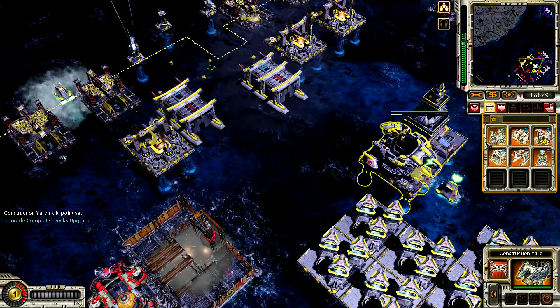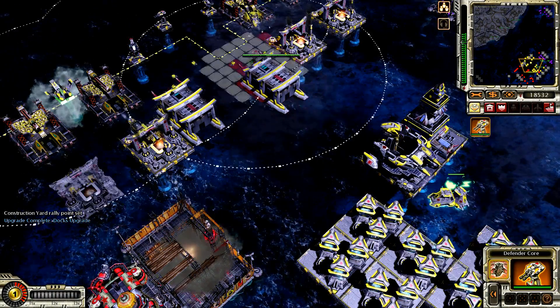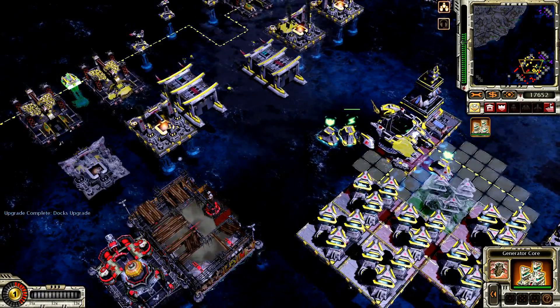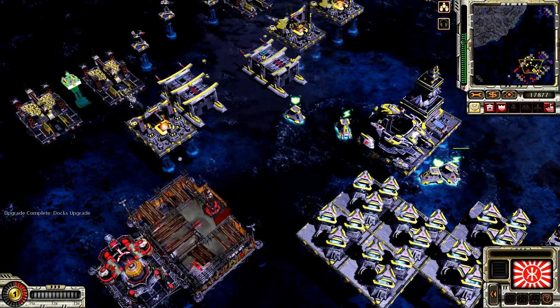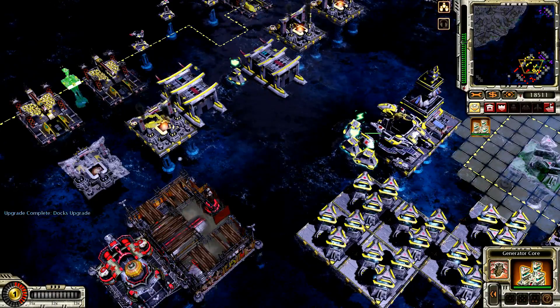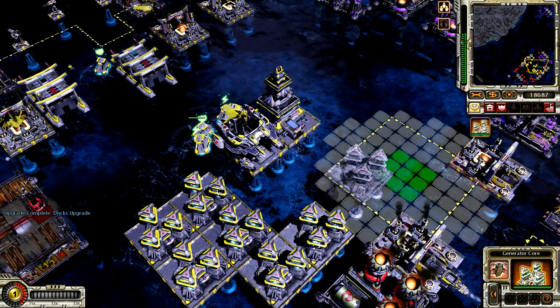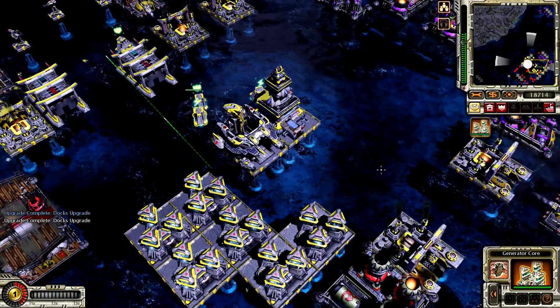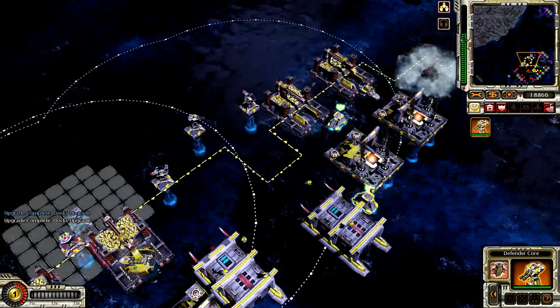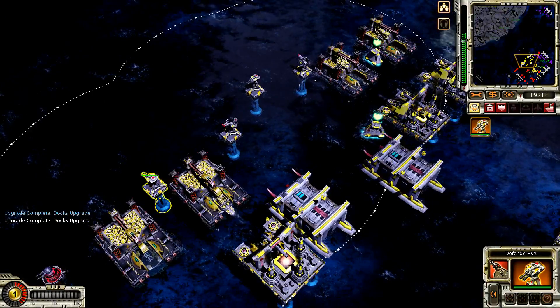Building. Upgrade complete. Construction complete. New construction options. Moving to under location. Ready. Generator core. Generator core. Ready. Set for core unpacked. Generator core. Upgrade complete. Defender core. Construction complete. Set for core unpacked.